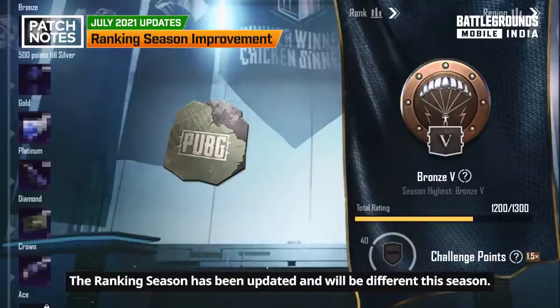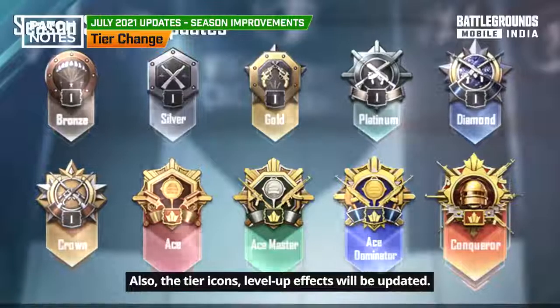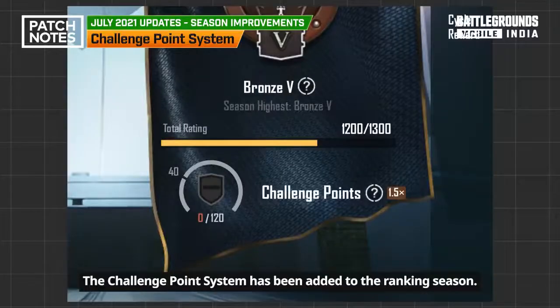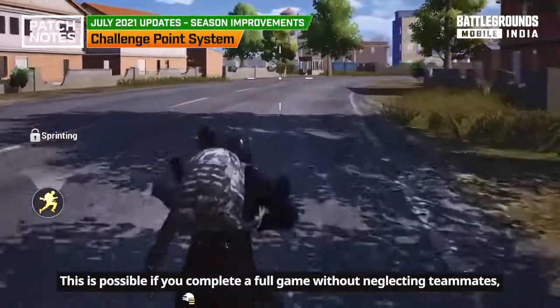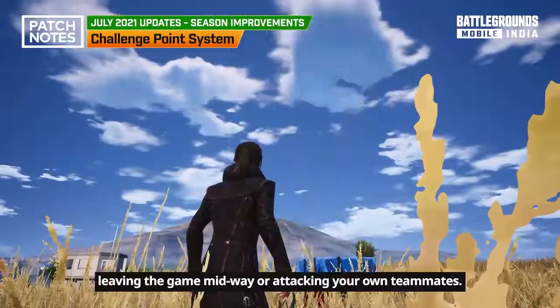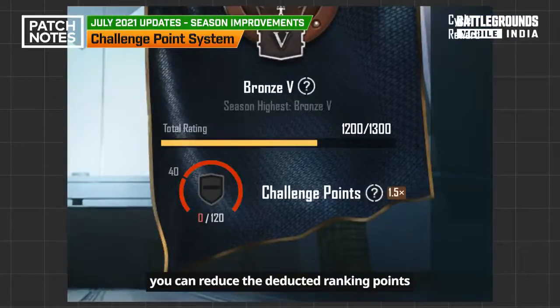The ranking season has been updated and will be different this season. A new tier has been added in between the Ace and the Conqueror tier, and the tier icons' level-up effects will also be updated. The challenge point system has been added to the ranking season. You can earn challenge points by completing a full game without neglecting teammates, leaving the game midway, or attacking your own teammates. If you achieve challenge points above a certain level, you can reduce the deducted ranking points even if you are eliminated from the battle early.